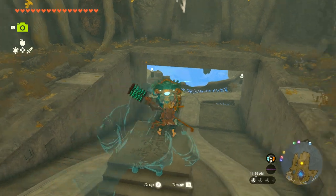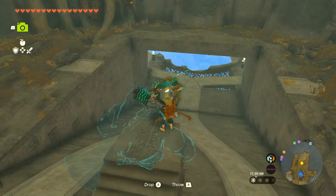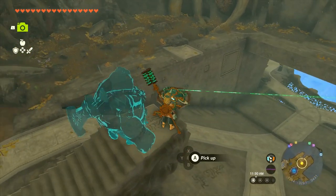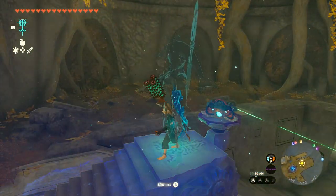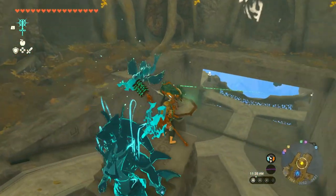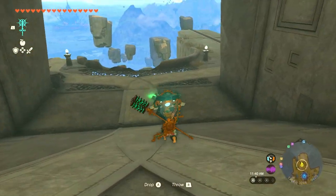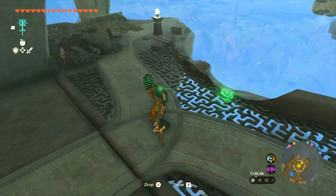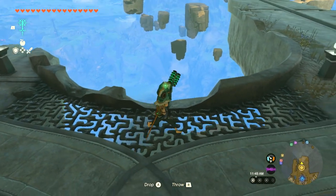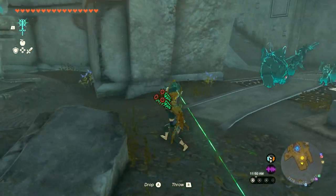Once we pick this thing up, it'll guide us. I'm wondering if there's a better way to do that — could I combine it with my shield? No, okay. I'll just have to hold it on our way down. I don't know if it'd be a good idea to toss it. We probably need it for everything to work.